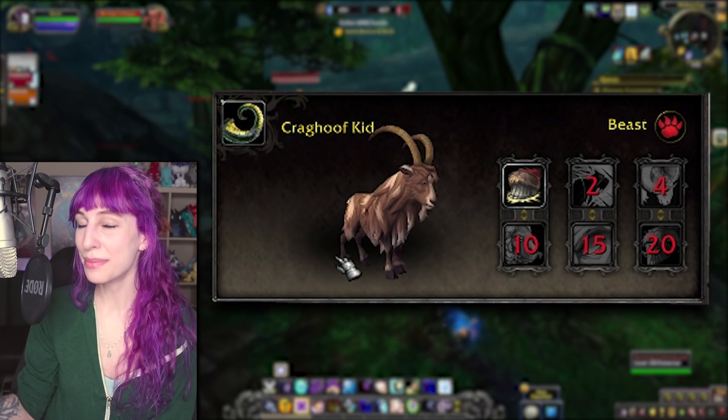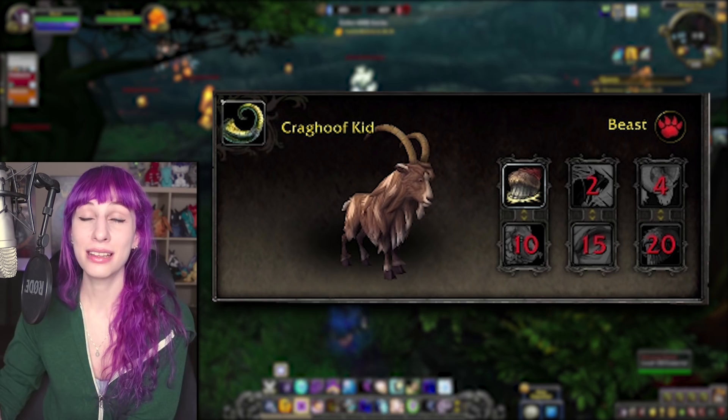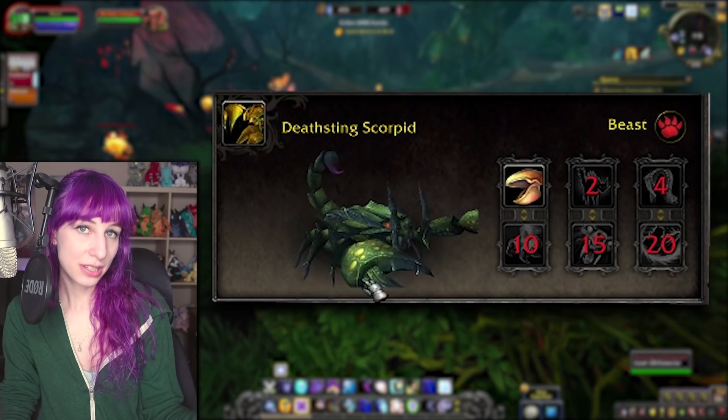Next is the Craghoof Kid. This is a recolor of the Summit Kid pet, and of course the Gastly Kid — so, you know, standard issue goat pet. It has an identical moveset to the Summit Kid, so nothing too special to see here.